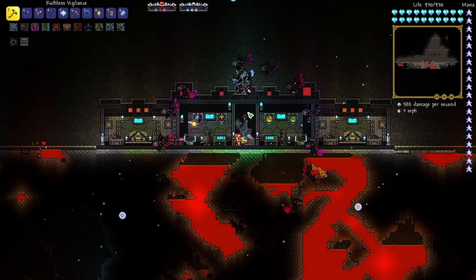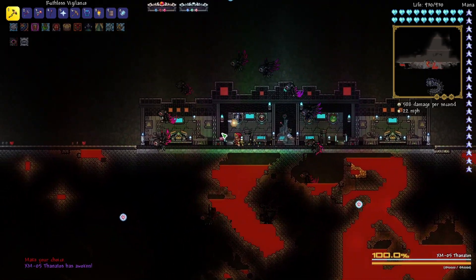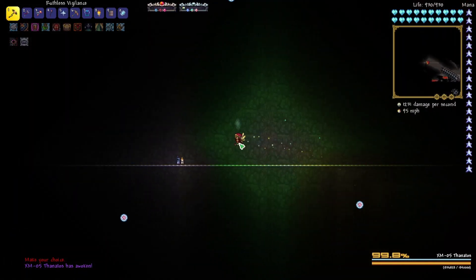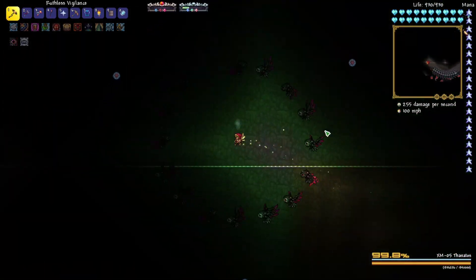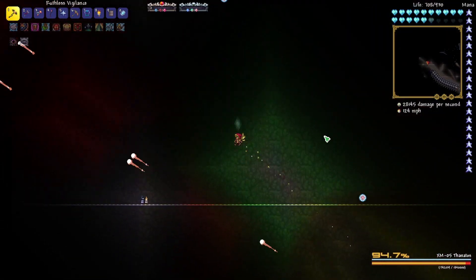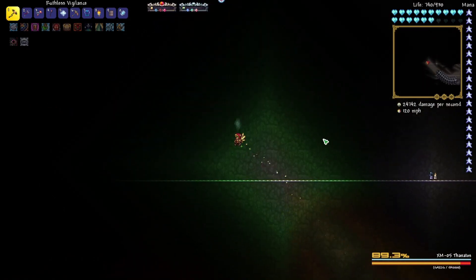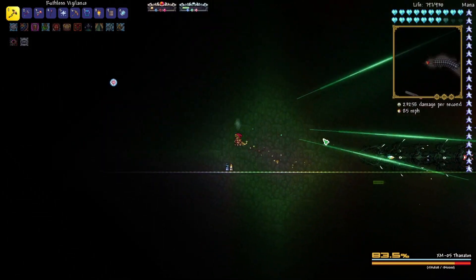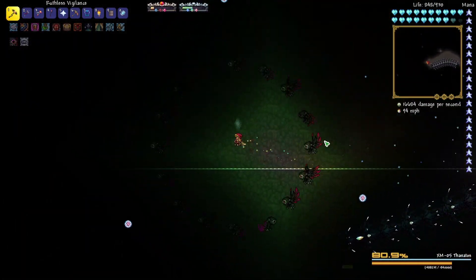Let's give this a try. I'm probably going to give it a few attempts. If I can't beat it, I think I might actually be okay with that, but hopefully we can do it. So we'll just start slow here. We got hit by something — he's shooting lasers. We're doing about 20,000 damage per second.